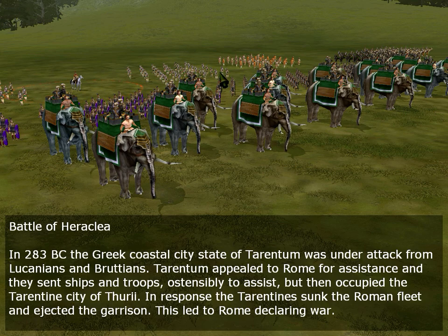Battle of Heraclea. In 280 BC the Greek coastal city-state of Tarentum was under attack from Lucanians and Brutians. Tarentum appealed to Rome for assistance and they sent ships and troops, ostensibly to assist, but then occupied the Tarentine city of Thuril. In response, the Tarantines sank the Roman fleet and ejected the garrison, and this led to Rome declaring war.